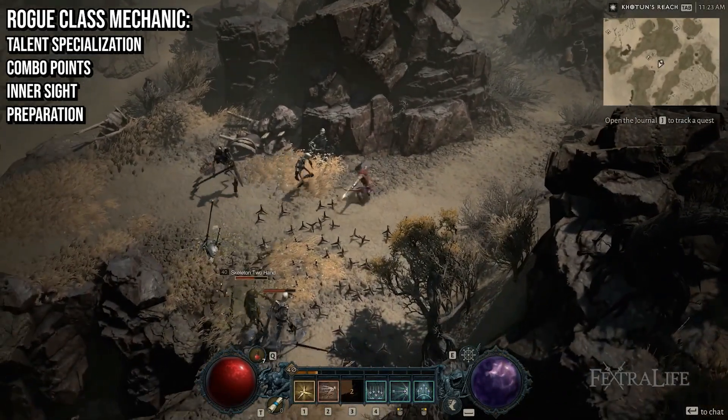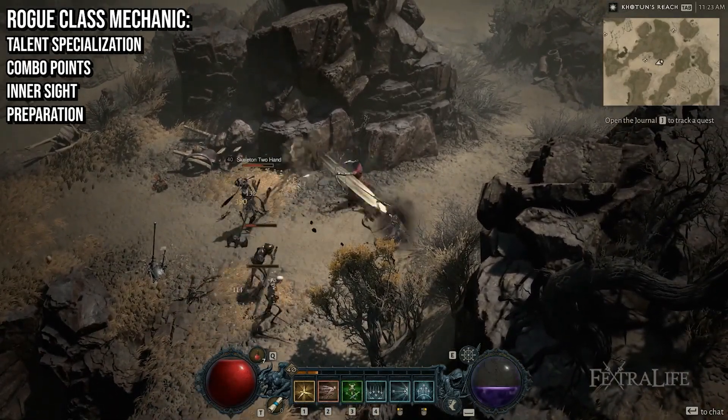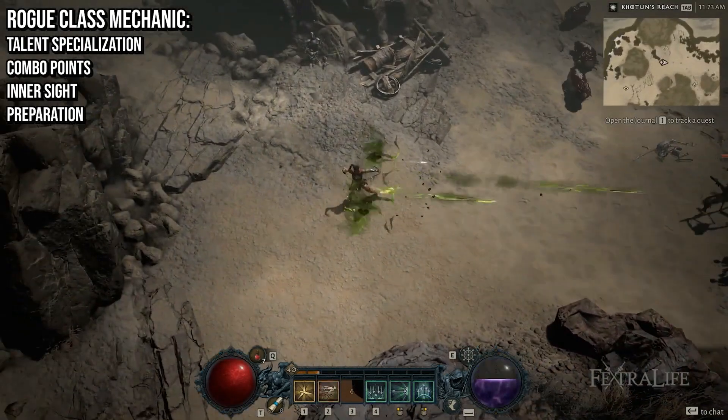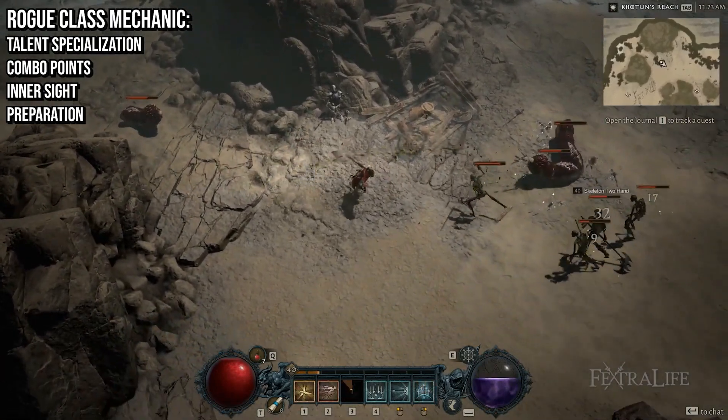Combo points are accumulated by activating basic Rogue skills. You'll then be able to consume these points with core skills to trigger additional effects. Meanwhile, inner sight allows you to fill up a gauge by attacking marked enemies. Doing so will allow you to make use of unlimited energy for a brief period of time and is proven to be effective against bosses.